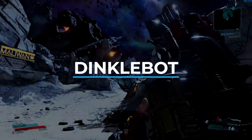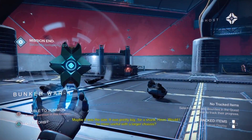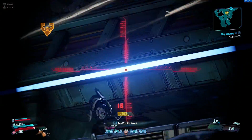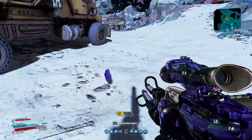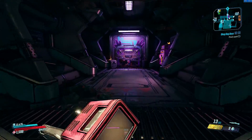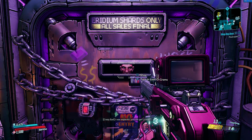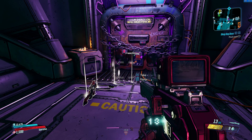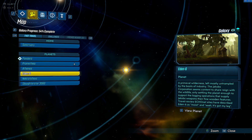Next up, and also a reference to the AI companion Ghost from Destiny, we have Dinkobot. Dinkobot has a chance to drop a unique item called Lootergrams, which can be turned into Crazy Earl on Sanctuary 3. Once those Lootergrams have been turned in, Crazy Earl can spit out a weapon for you, and if you're lucky enough the weapons he drops can sometimes be legendary weapons. I've seen people getting great weapons such as the Butcher Shotgun and Lucian's Call from here, so it may be worth farming if you're looking to increase your arsenal.